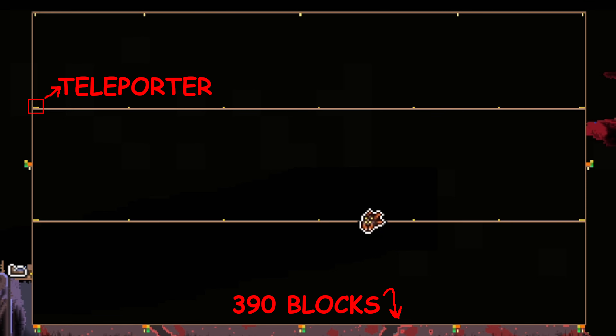The arena is 390 blocks long and the height is all the way to the top of the world. You need to place a platform of blocks right at the edge of the world where you can't place blocks anymore, so you don't fly out of the map and instantly die. You've got two platforms lit up with torches, campfires, and heart lanterns. I put a layer of lava on the bottom of the arena, and we have teleporters on the edges of each platform so you can teleport back and forth to get away from Mechdusa.